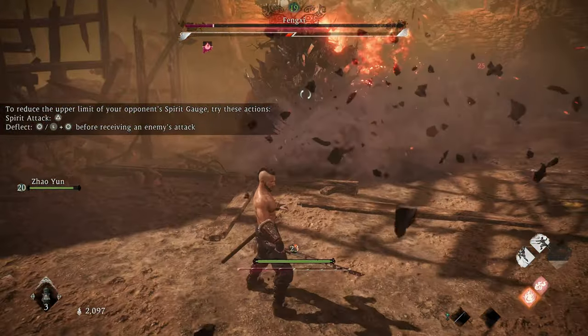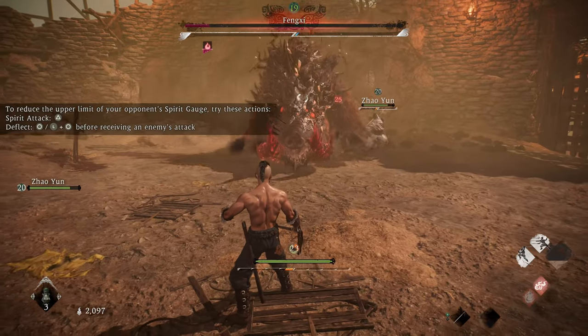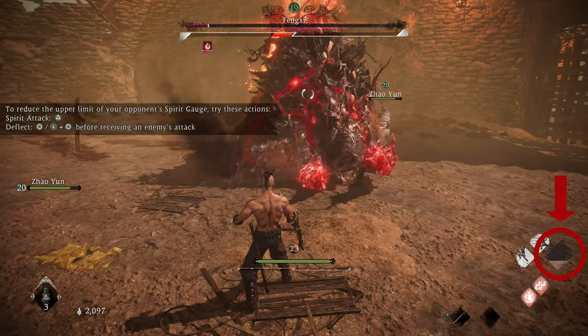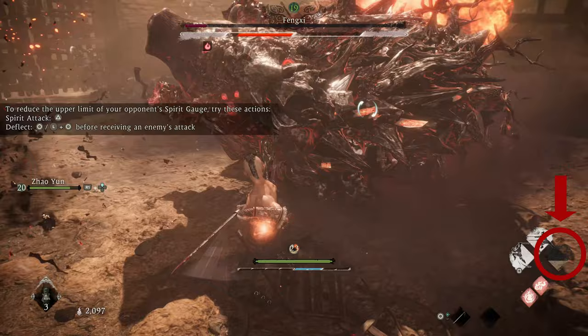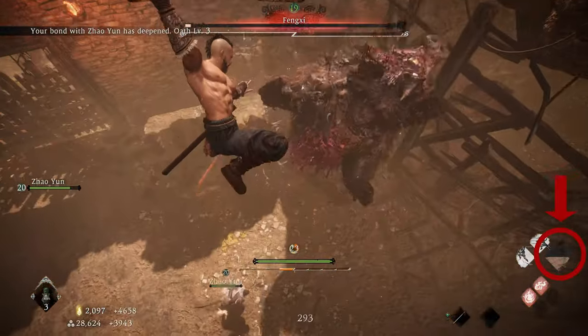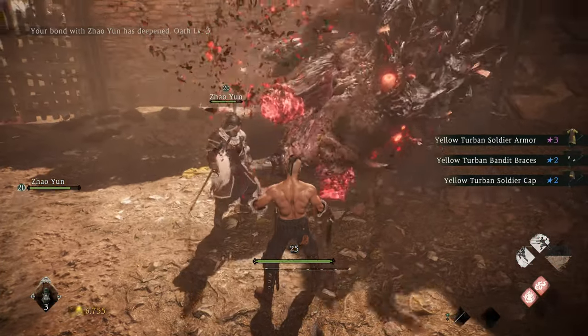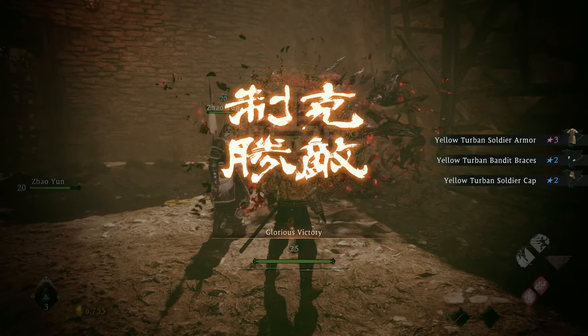It will usually charge twice in a row after its health is below half, so always be prepared for the second charge. If you have your Divine Beast Spirit Gauge filled, you can cast it while you're really close to it and it will take off a massive chunk of health. If you do want to use your Divine Beast, you'll have to farm enemies outside of the boss area before you come in, since you can't build the gauge from fully empty in this fight.